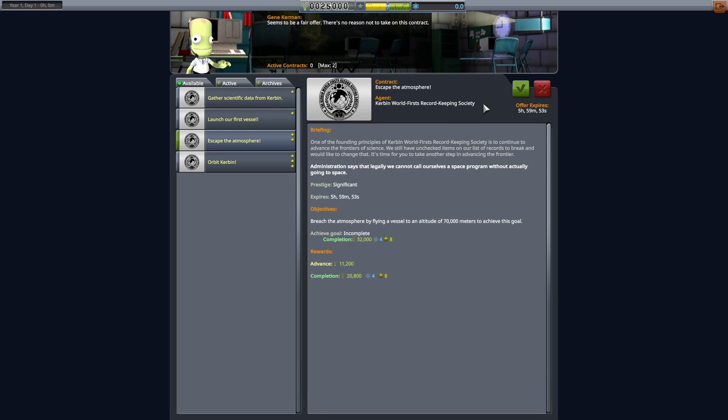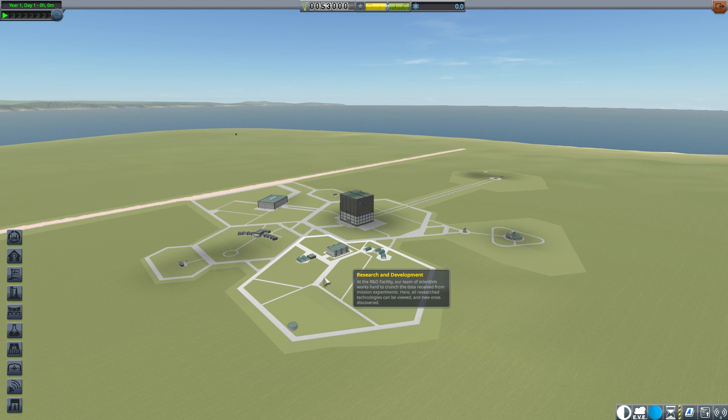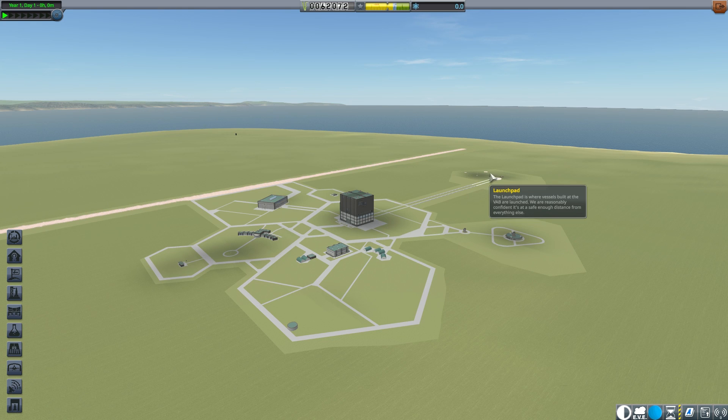My goal with the first launch will be to orbit Kerbin. To make this possible, I'm going to make use of the bailout strategy at the administration building to give me a little bit more money, and use that to upgrade the launch pad so I can have more launch mass.